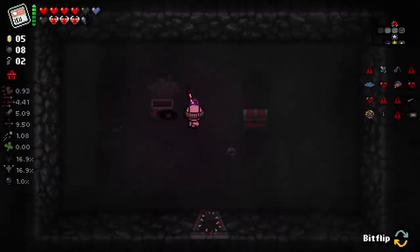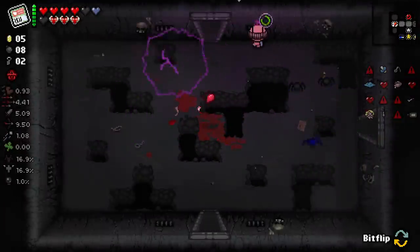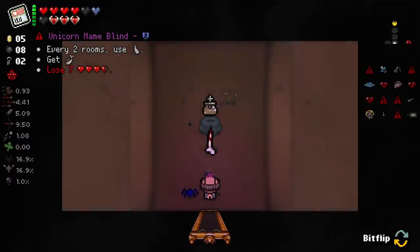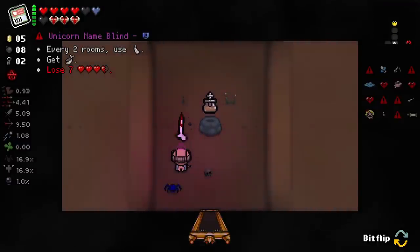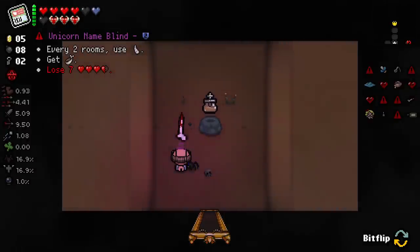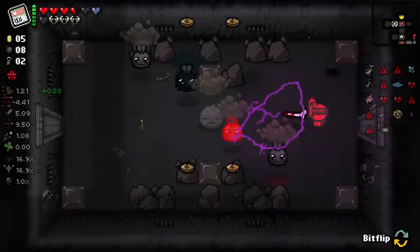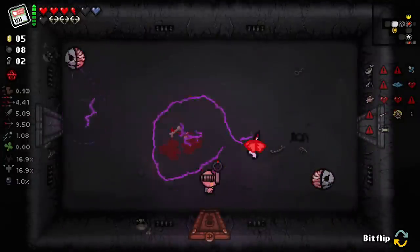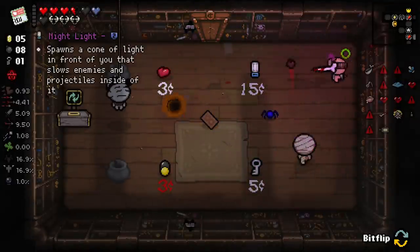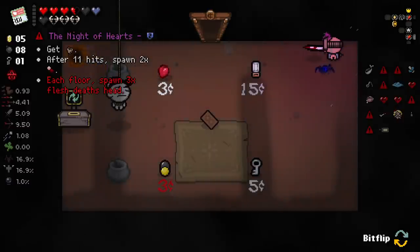We want as many opportunities for items as we can get. You might think I'm being a little plain Jane, not taking some of the items I probably should be. Every two rooms use... that's a lot of health to lose, but we get Blind Rage. Every two rooms - that's a lot. I'll take it though. It looks like a little bottle of piss now. After 11 hits spawn two times pills, each floor spawn three Flesh Death Heads.